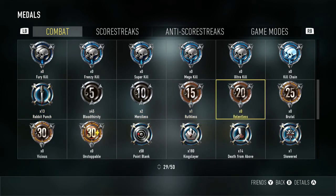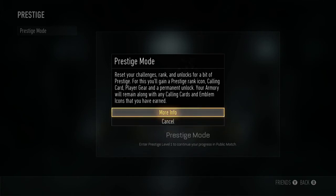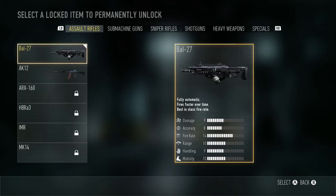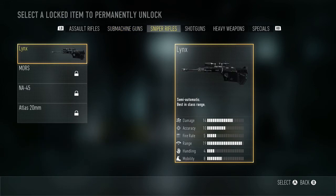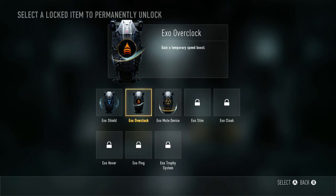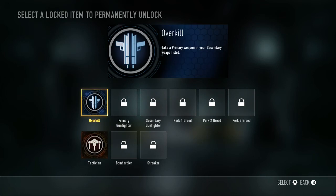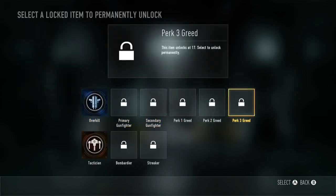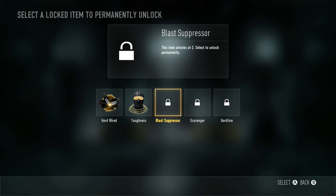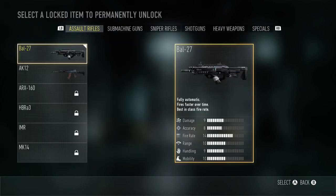Okay, we're going to prestige now, guys. Prestige mode confirmed. Now I need to choose a permanent unlock. I don't use any secondaries. I use a Stim which is at level three. I don't use any of that other stuff. I think I'm going to have to do Perk 3 Greed — actually wait, I'm going to choose...